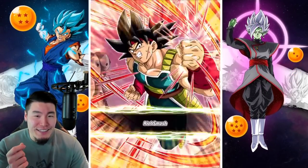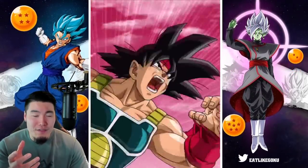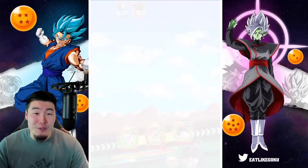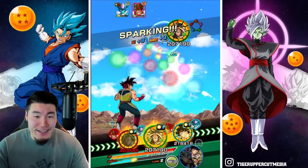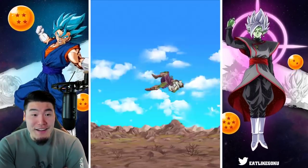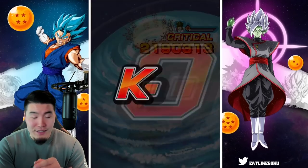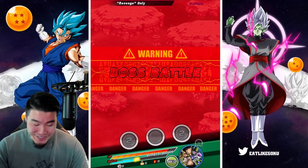I still can't believe this guy just soloed an entire phase by himself — triple supers, and I think it was all crits too. What a monster, it feels like cheating using him on Super Battle Road because he's just way too powerful. This should do it — maybe just the first super is enough. One crit, one of them is dead — there she goes. LR Broly is a freaking cheat code!